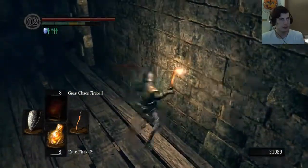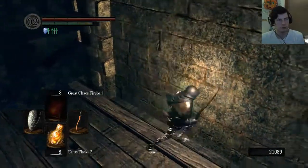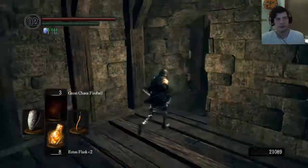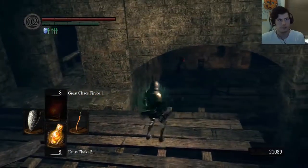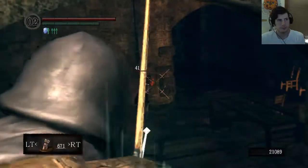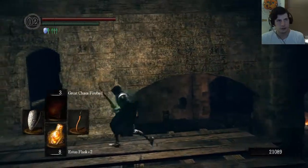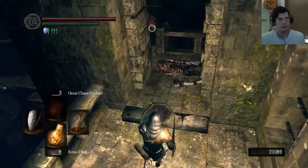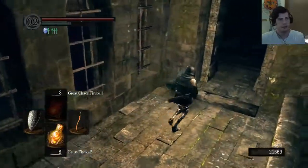I think there's actually an illusory wall over here, but since I don't have a light source — there it is — nope, there it is. The game's trying to tell me, but you have to have a light source to get that illusory wall to open. It's one of the Oolacile sorcery illusory walls. Oh, I know what he's gonna do — he's gonna jump off a ledge to get to me. There he is. I need to get into that room, but dealing with all of the enemies first is always a good plan.